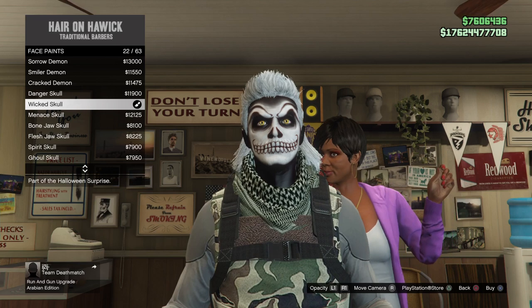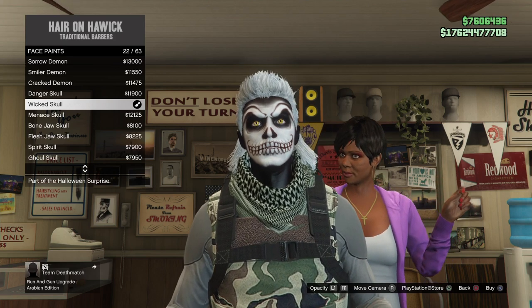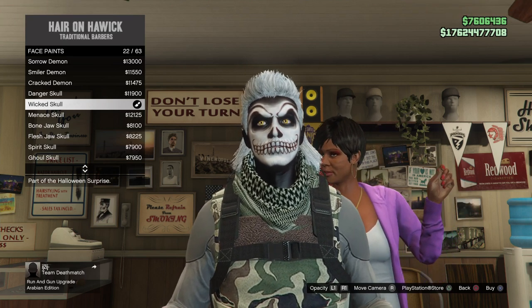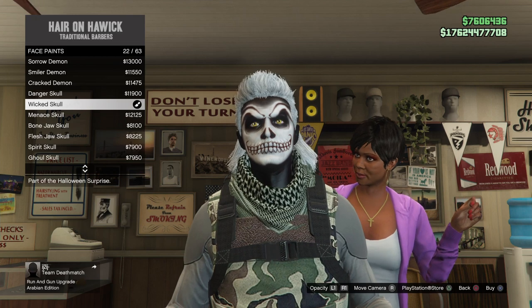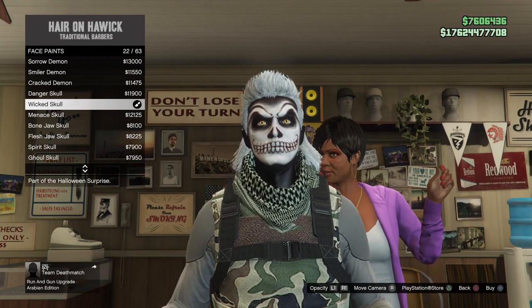Rockstar will never release Halloween face paints that early, so you can expect them to be released either on the 29th of October, which is a Thursday, or a Saturday which is the 31st of October, the day of Halloween. That's for the guys that want to know the release dates.